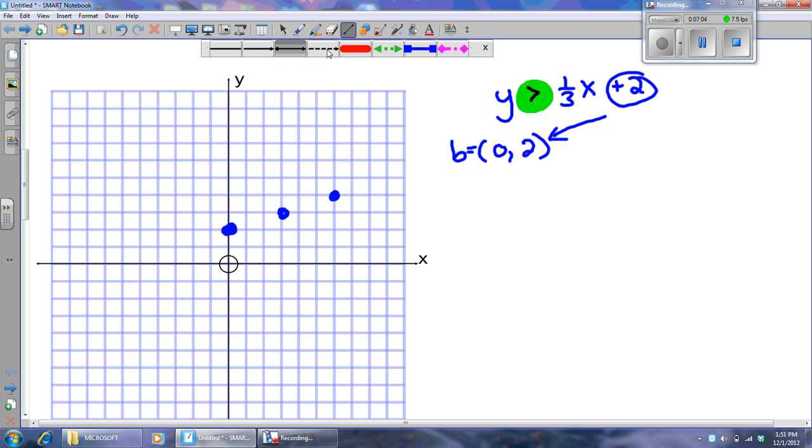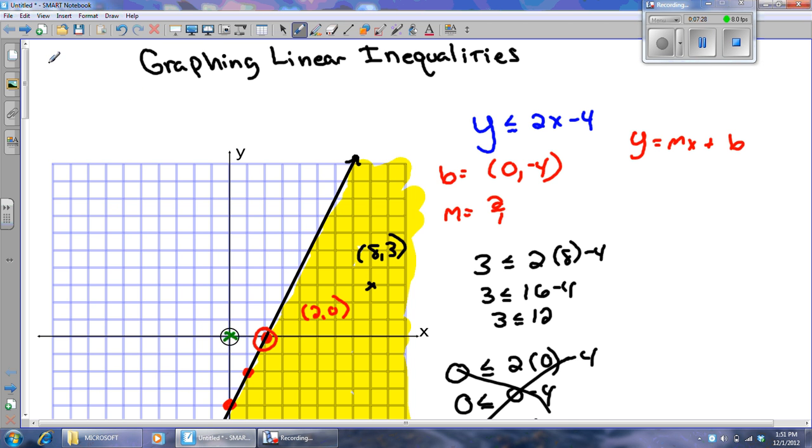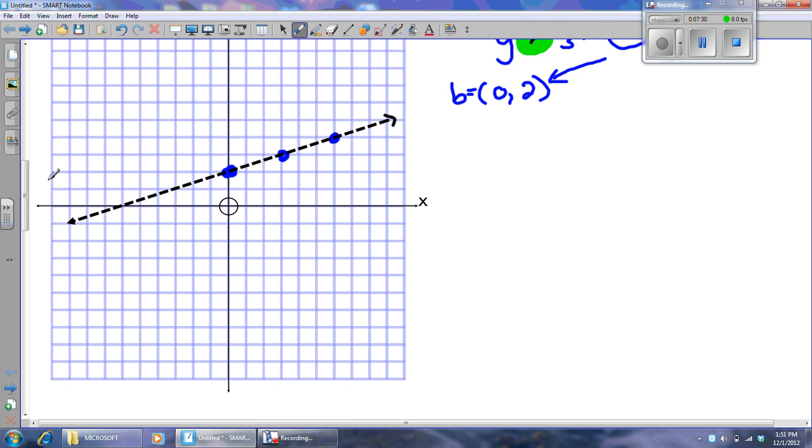Now, I'm not going to graph a solid line here. Does anybody know why I'm going to use a dashed or broken line? Because it's not equal to — you're absolutely correct. Just like in the number line example we used an open point when it wasn't equal, on the linear example when it's not equal to, we use a broken line.